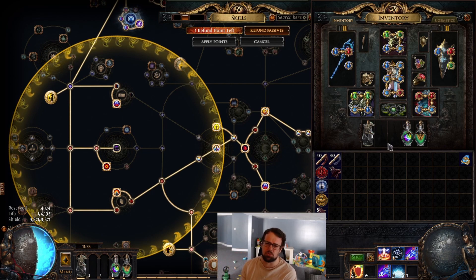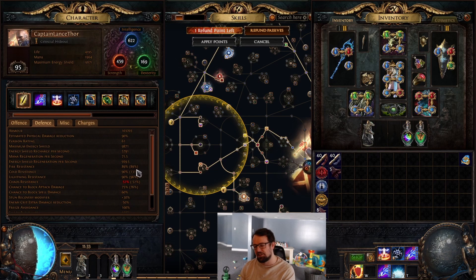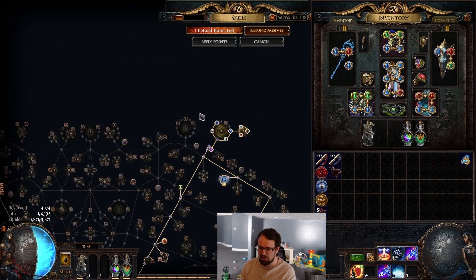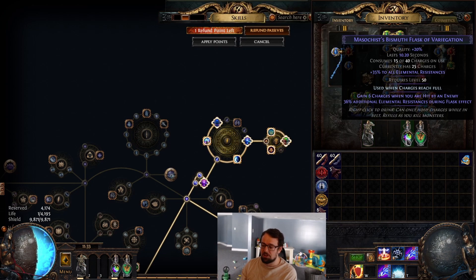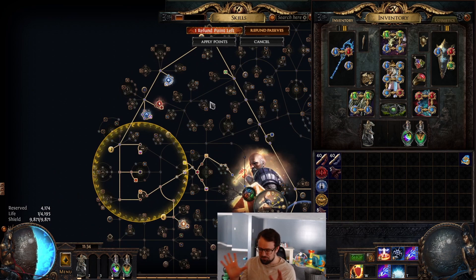We also get to do something else which is really powerful: we get to use flasks to cap our resistances. I have 90 max all res. The reason I can do that is because of Melding of the Flesh. It gives you minus 70 all res, which makes our resistances pretty tight. The good news is if we always have a Ruby Flask up, that's 50 fire res, and with that same keystone we can keep 100% uptime on our Bismuth Flask, which gives us about 70 all res. So it pretty much counteracts the whole downside of the Melding of the Flesh jewel — that's the kind of idea here.